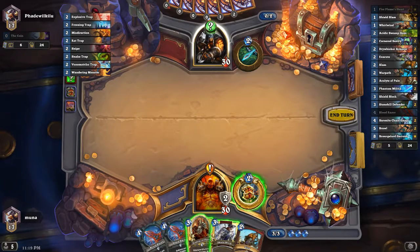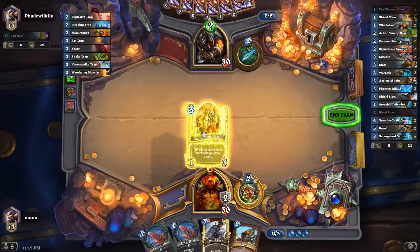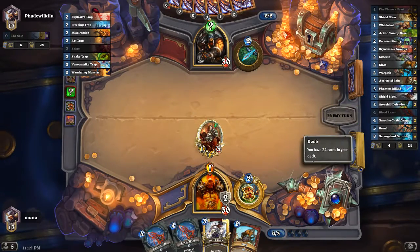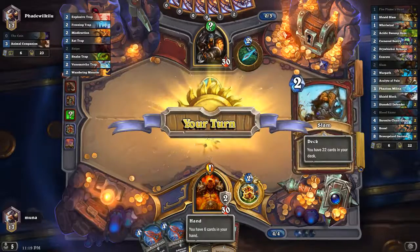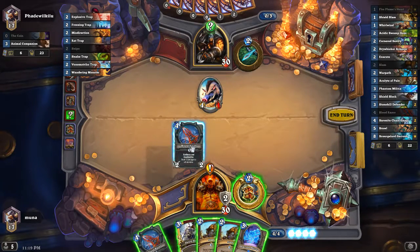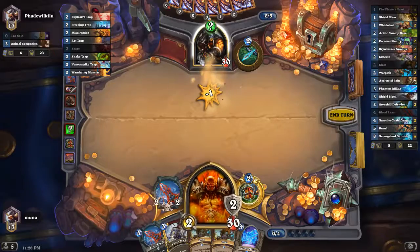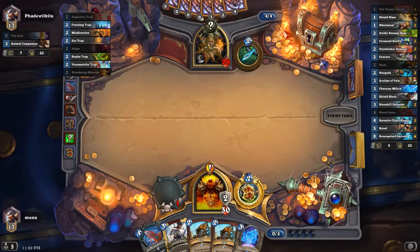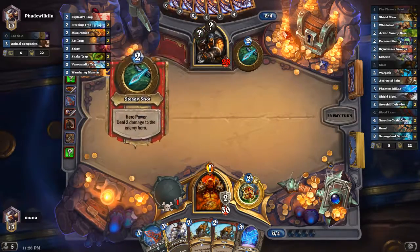Let's see — this is either probably Explosive, Freezing, or Rat Trap, or Wandering Monster. Either way, I think it's okay to play Acolyte here. Animal Companion — that's the one we didn't want. It's probably actually okay to equip the weapon and attack face to try to feel out for an Explosive Trap. It's not Explosive. So at this point it's pretty safe to say that trap is Freezing.